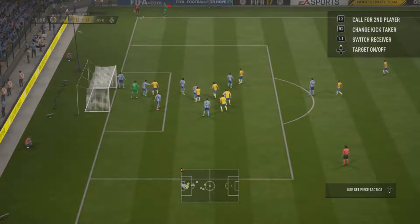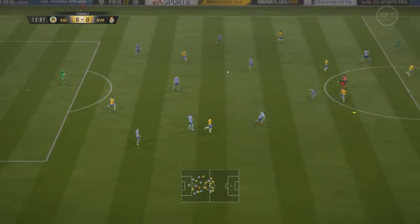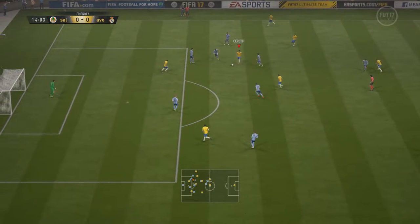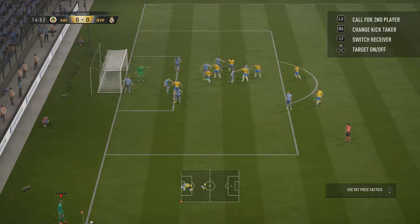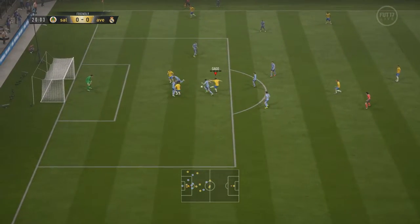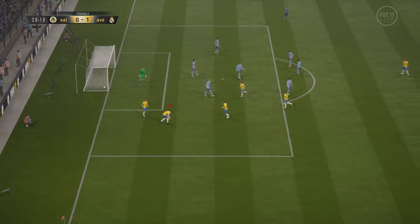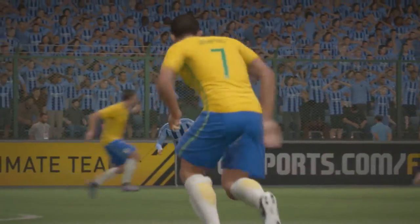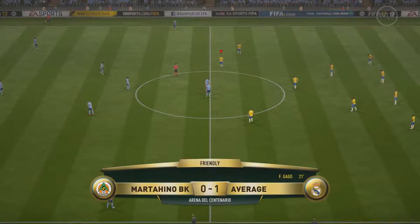Strike that — and somehow Begovic is like the world's greatest keeper. Pereira, knock inside to Lanzini, to Gago — have a strike. It's deflected and it goes in! I'll take it. Not exactly the sort of goal I like scoring, but a deflection goes into the bottom left-hand corner. Nice play by Pereira, good ball inside, then Gago has a strike — big deflection into the bottom left corner. So it's 1-0!